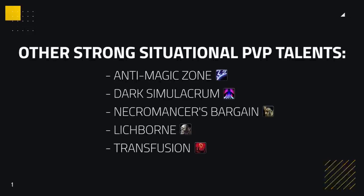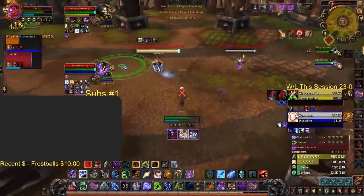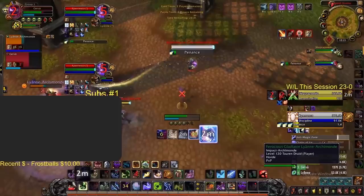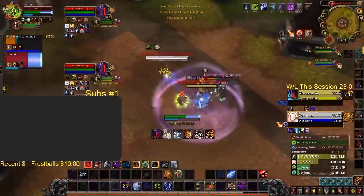Other strong PvP talents that can be used depending on the situation include Anti-Magic Zone, Dark Sim, Necromancer's Bargain, Lichborn, and Transfusion. Anti-Magic Zone can be used against any team that has one DPS spec with high spell damage, most notably against Mages, Assassination Rogues, Destro Warlocks, Ret Paladins, and Elemental Shamans. It's a great defensive cooldown for you or your teammates, used often during the enemy team's offensive cooldowns to mitigate a lot of pressure. You'll often see it traded out against a Destro's Dark Soul, a Mage's Combustion, or a Rogue's Vendetta, although it requires your partner to stay within the perimeter of the zone.